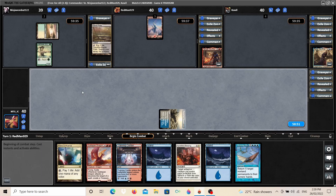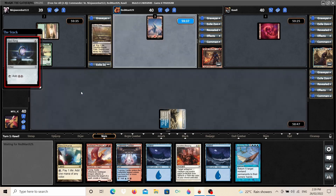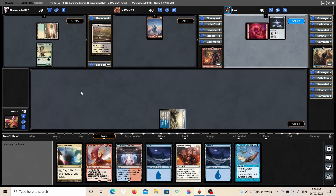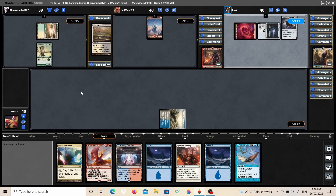Neheb just plays a Mountain and that's it for them. Riel plays a Mountain into a Sol Ring — very good start for them. Riel might be the player we're most concerned with, because they're probably going to have a lot of counter magic, which will make it harder for some of our spells to get through. And they also cast a Thought Vessel, so quite the turn one play for them.